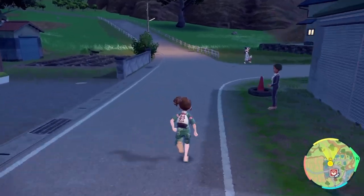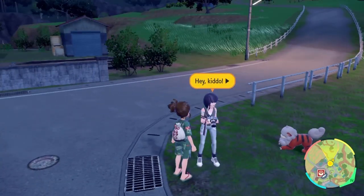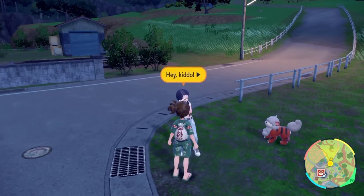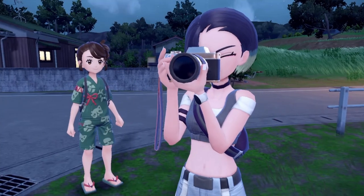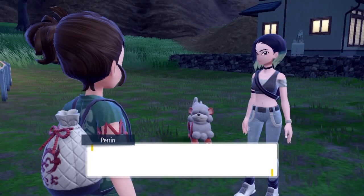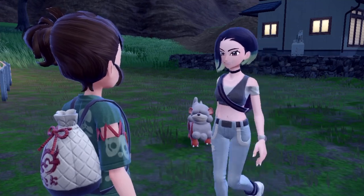Alright guys, so Parin is over there. I have 150, so her dialogue has changed — it says 'Hey kiddo.' Let's see what happens. Alright Parin, I've done it, I've gotten 150. Okay, she's just taking pictures. What's up? Oh hey, kiddo! Wait — don't tell me. Yep, I did it!